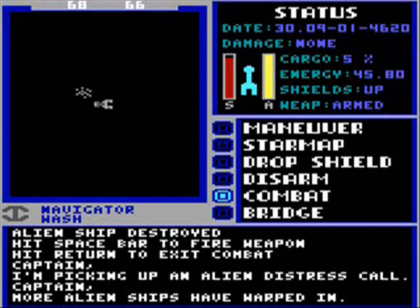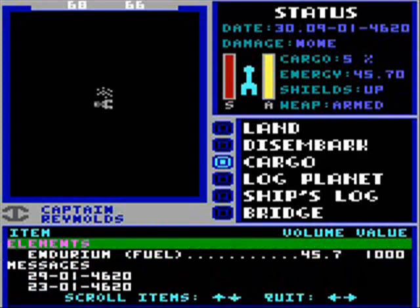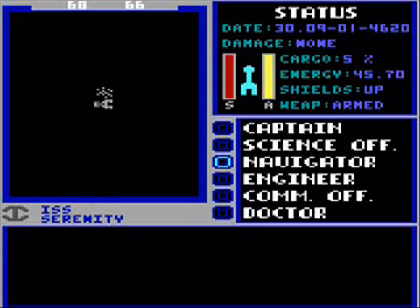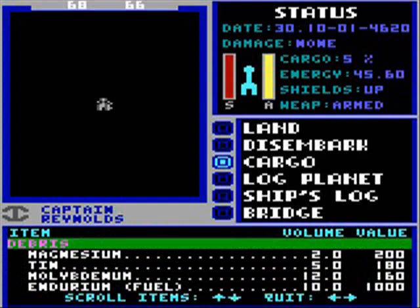To the victor go the spoils. I can salvage the debris of the alien spaceship, if I can remember how to do it. That's just my cargo. We have to be right on it. There we go — ready to pick up debris. The debris is at the end of the list, so you have to scroll all the way through or scroll backwards. I hate how they do this.